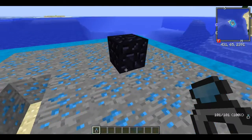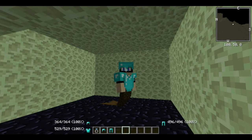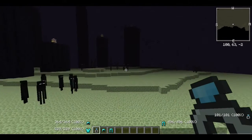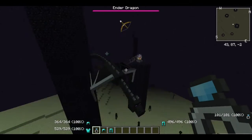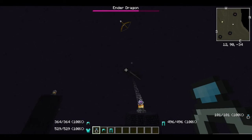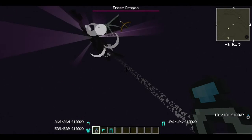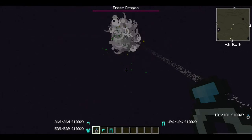I need to go get something to properly show you this — I'll be right back. Okay, I'm back and we are here in the End. I'm going to show off this Moon Ring's power on the Ender Dragon. Come here, Ender Dragon — I had to show off this item. Look — half of its health is gone from one hit! This thing is just very much OP.